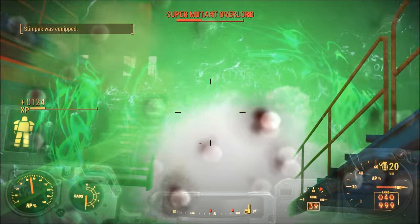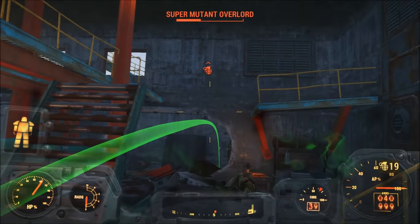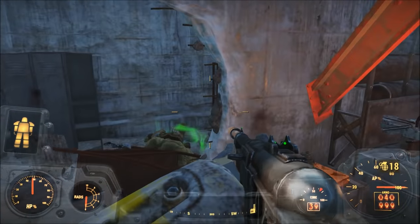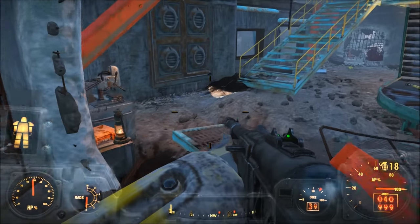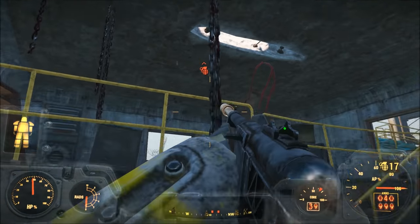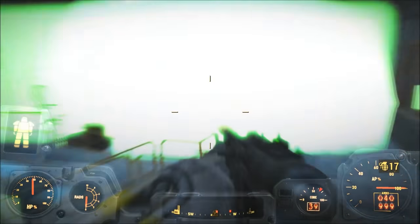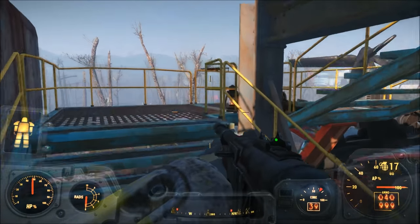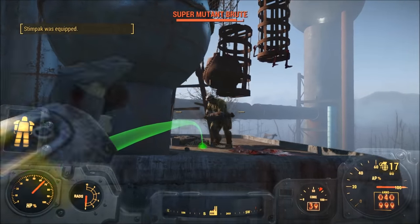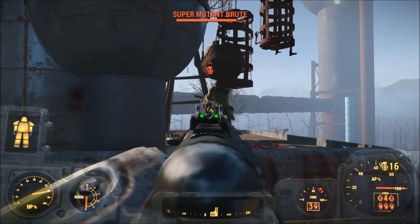Also, provided you have allegiance with the Minutemen, you can use the Minutemen Faction Grenade to have precision artillery strikes rain down on your enemies. From my experience, that actually deals a lot more damage, though you have to configure radios and such. Ultimately, it's up to you whether you'll want to use the Plasma Grenade, but I think the next grenade on this list will surprise you.